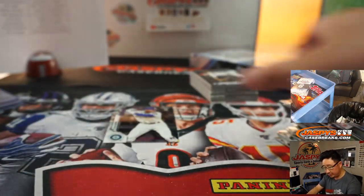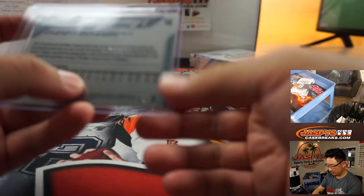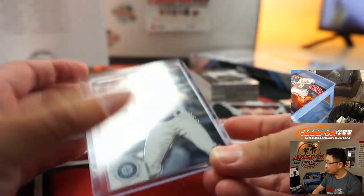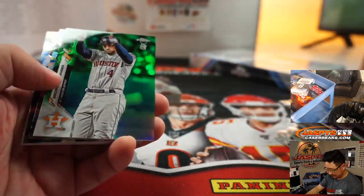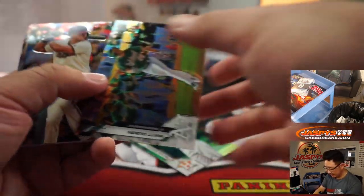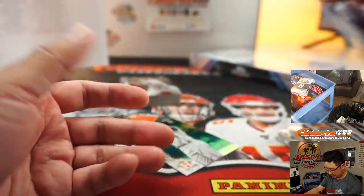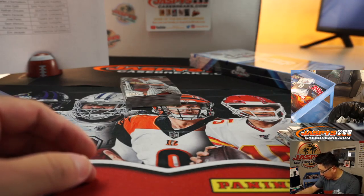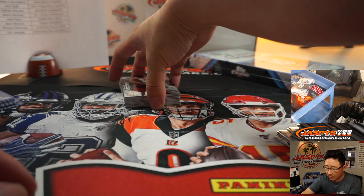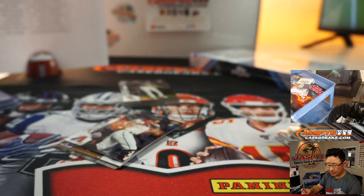Nice Kyle Lewis right there too — M's, that'll be for Nathan and the Mariners. It's George Springer, 68 out of 99 — Astros, that'll be for Richard Z. We've got Tatis Jr. green — nice, Padres, John Samuelson.